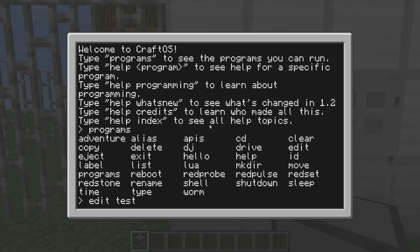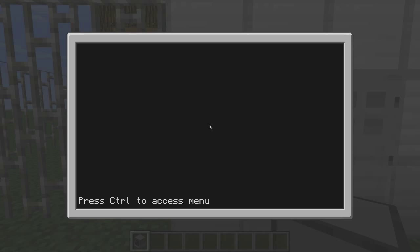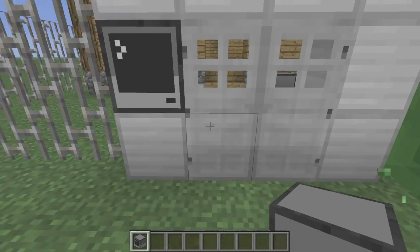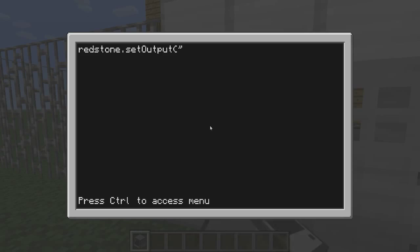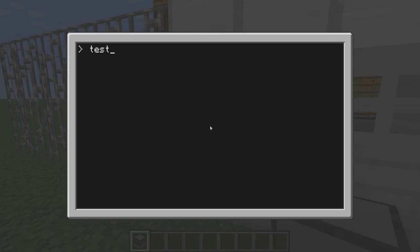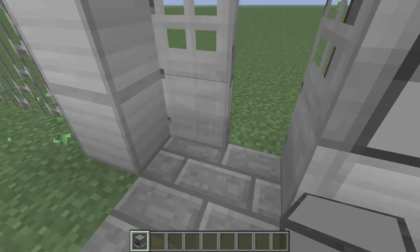Let's call it 'test'. You get to that by typing 'edit test'. Now, to make the computer a redstone source, you type 'redstone.setOutput' — make sure the O is a capital O — then 'output', open bracket, quotation, and then which side you want the redstone to come out of. In this case it would be the right side to open this door, so we write 'right', comma, 'true' for on. Then we save that and exit. If we type 'test' and press enter, it opens, and we can go through it.